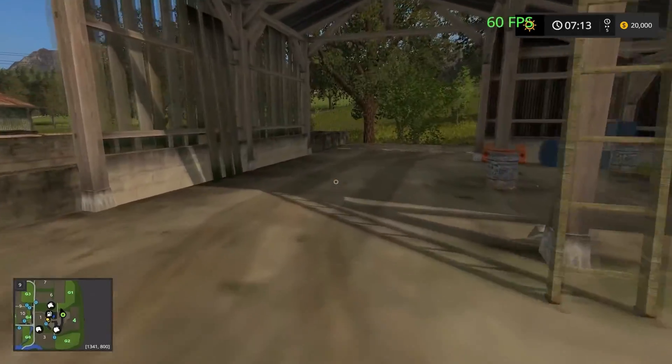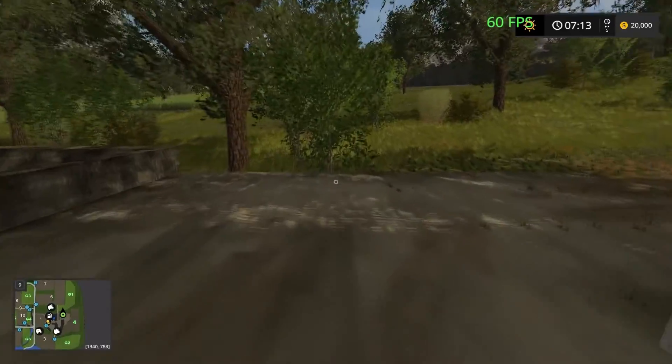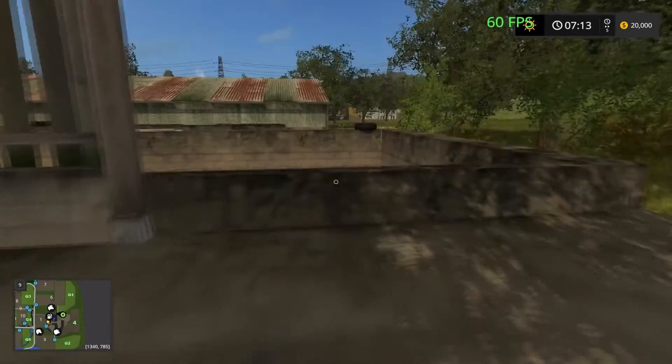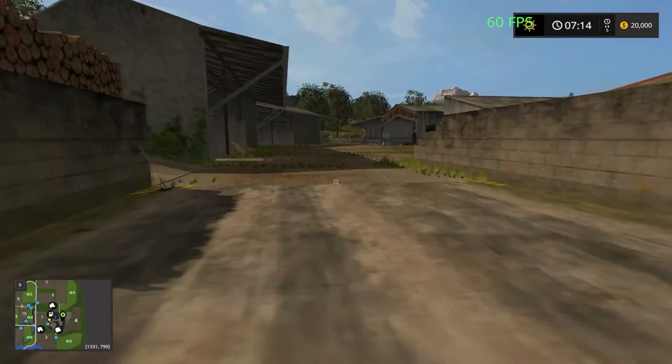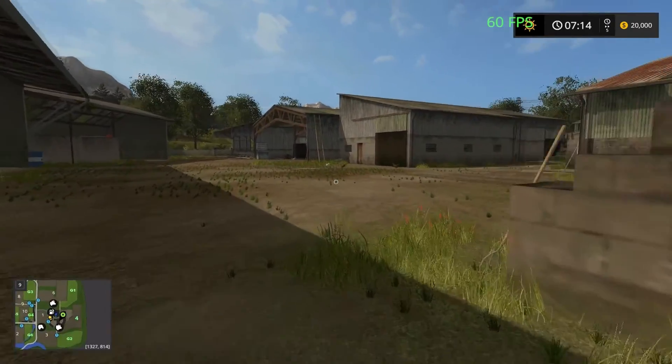This looks like just another little storage place. We have two more silage pits down the bottom — one here and one just around this side.